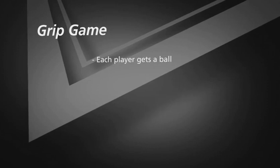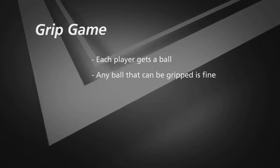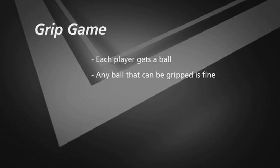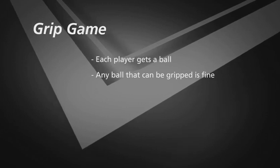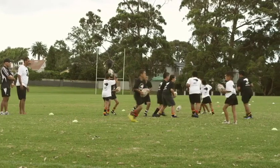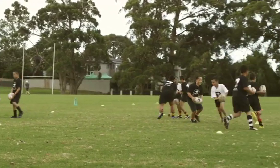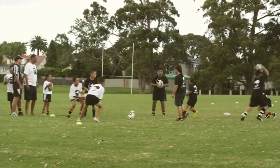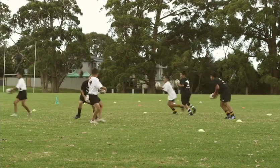These development games are designed for mod players — under 10s through to under 12s. We start with a simple Grip Game. Set up a large square and give every player a football, or any ball they can hold with two hands. On the coach's whistle, players run around and try to knock each other's ball out of their hands. The last player standing wins. A variation: when you knock another player's ball out, you receive a point, and the player with the most points at the end wins.